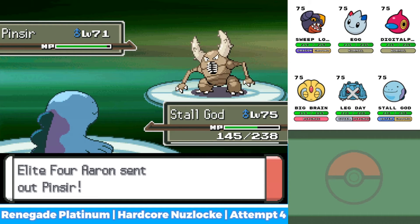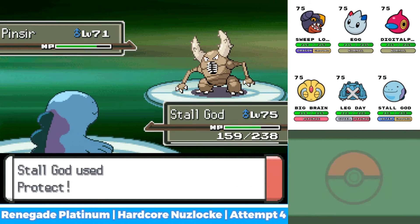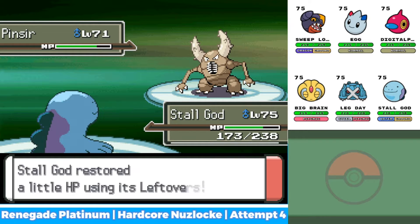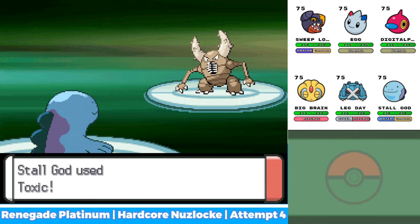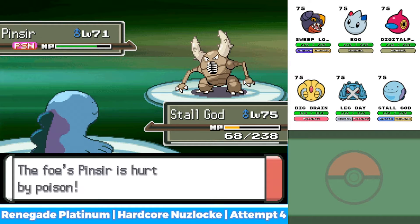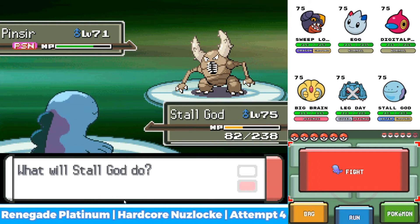Alright, he sends out Pinsir. I'm going to Protect, I'm going to see what he does. Mega Horn. Alright, I'm going to Toxic this. Okay, I have a ton of Defense, I EV trained. And we hit the Toxic. What? No, let's check out this Pinsir. It's an Expert Belt. Okay, this is pretty scary.